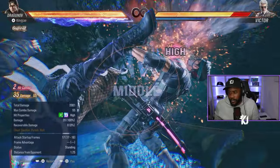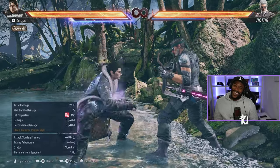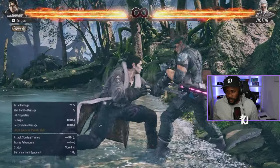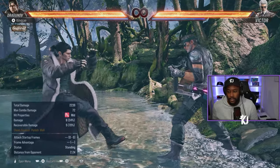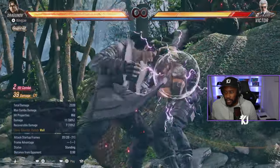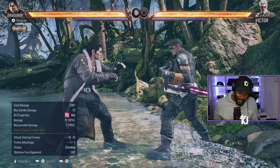If you get the wall splat you can resplat them and do back 4, forward 4, running 4 — though again you'd have to do that instantly, which is more intermediate level. There's also an attack grab from the wall that does a tornado, so you can continue your combo, which is pretty nice.